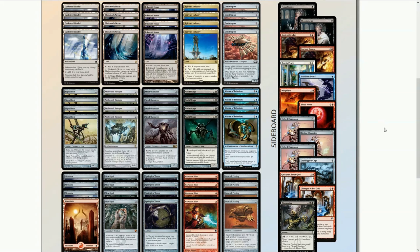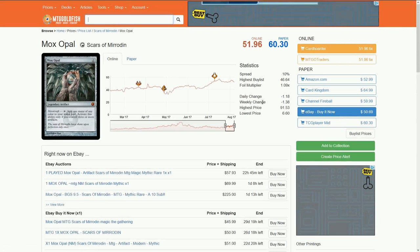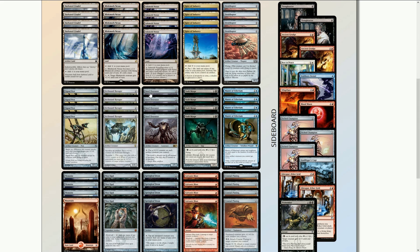Tier 1 Affinity accomplishes its speed with Mox Opal and Springleaf Drum, neither of which we have — and I am very grateful, because Mox Opal is $60 paper and $52 online. There is some overlap though: we both run four Steel Overseers, four Blinkmoths, four Darksteel Citadels, four Signal Pests. They have four Ornithopters, we have three; four Cranial Platings, we have three. They also have four Galvanic Blasts, which parallels our four Dispatches.